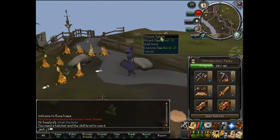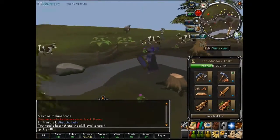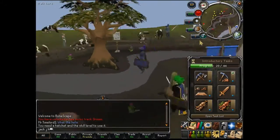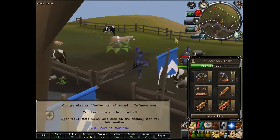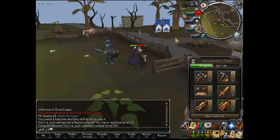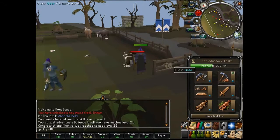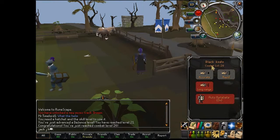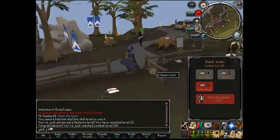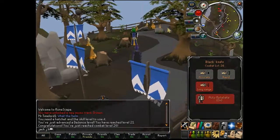That's an earth implant. I'll show you cows — they're quite easy to attack. Cows are pretty much the same as goblins. I've just reached level 21 defense. You start off at level 1 in everything, which gets you to a combat level of 3. My combat level is 26. That's pretty good — not that good, but it's good for somebody who's been playing for a week.